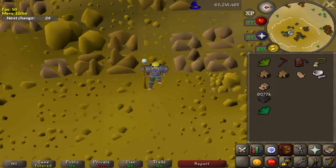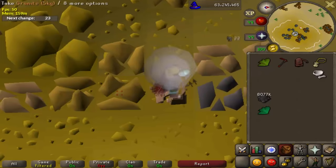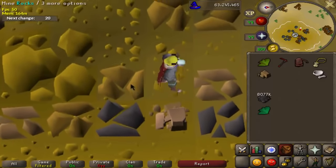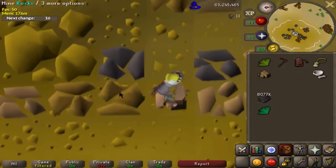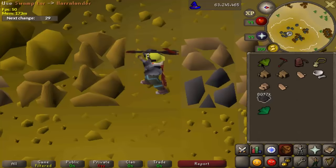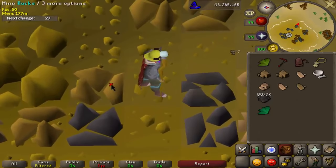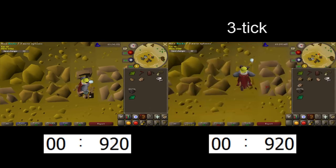This action cycle is started as you start moving, rather than after you stop moving like it would be if you were to just click to the next rock. So the action cycle finishes as soon as you get to the next rock, cutting out some of the time it takes and speeding up mining rates very significantly. First, let's look at a clip of 2S2G mining without any form of tick manipulation, and then a clip with tick manipulation.